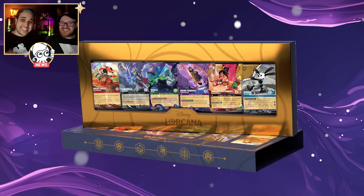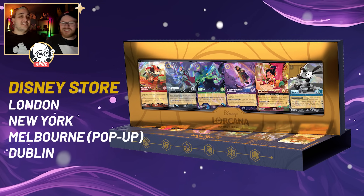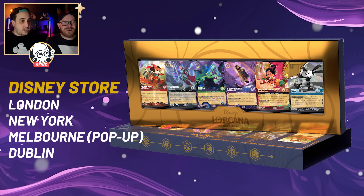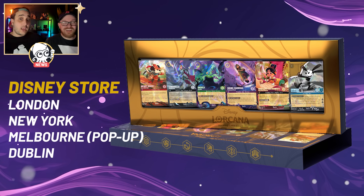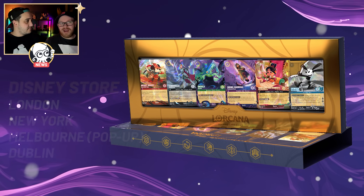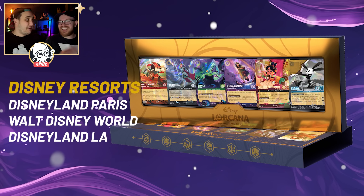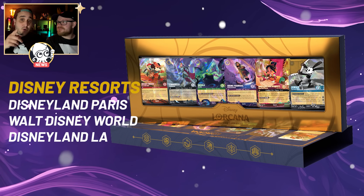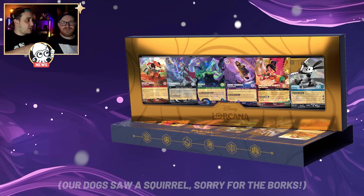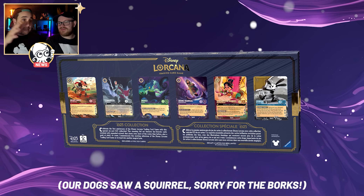The locations are: the Disney Store in London on Oxford Street; the Disney Store in New York City, which is our closest one; a Disney pop-up event in Melbourne, Australia; the Disney Store in Dublin, Republic of Ireland; Disneyland Paris; Disney World Florida; and Disneyland California. Most places allow two per person, though Disneyland Paris allows five per person. There are no online sales announced so far.